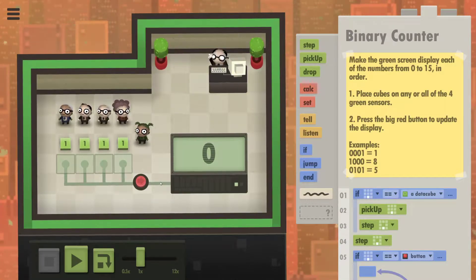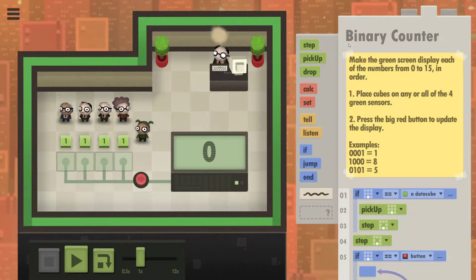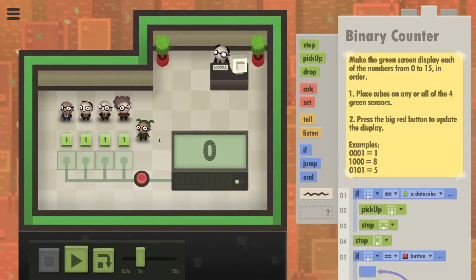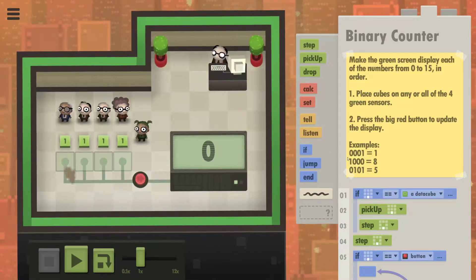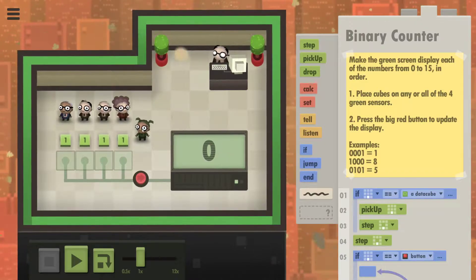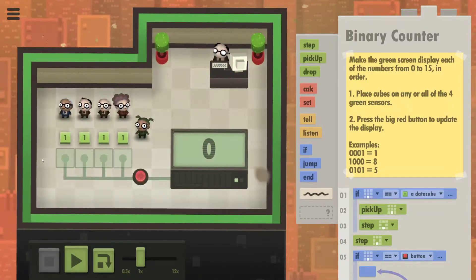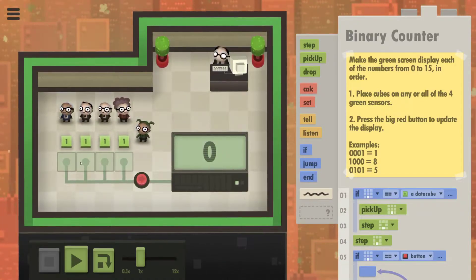Hello and welcome to this video on my solution for level 64 in 7 Billion Humans, one of my favorite indie games. We're basically writing code to control office workers to accomplish different tasks. In this one we need our people to write out 0 through 15 in binary numbers — so this is a half byte, right?